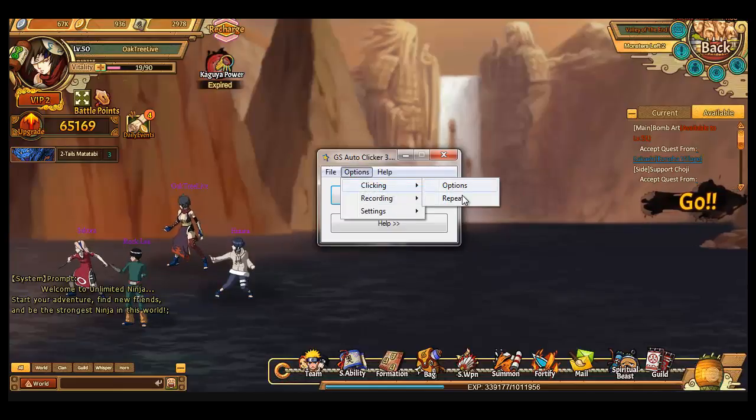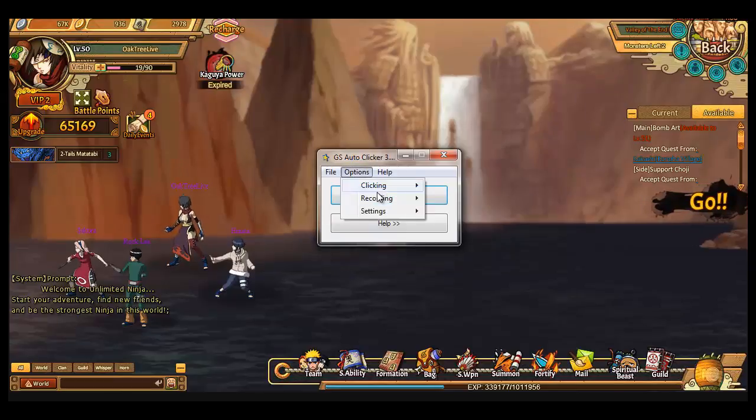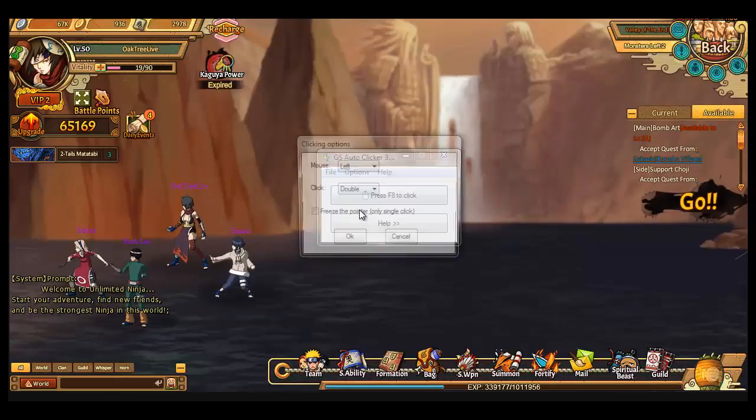The repeat setting is the time between one click and the next. As I said, 400 milliseconds between each click — first, second, third, fourth — and it loops. You can set it to repeat 100 times, or just run it until you stop it yourself by pressing the same hotkey you used to start it.